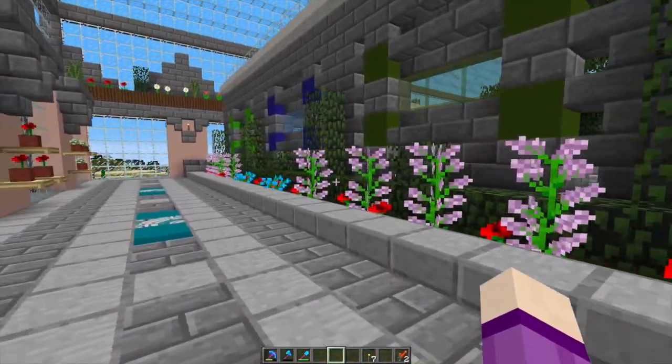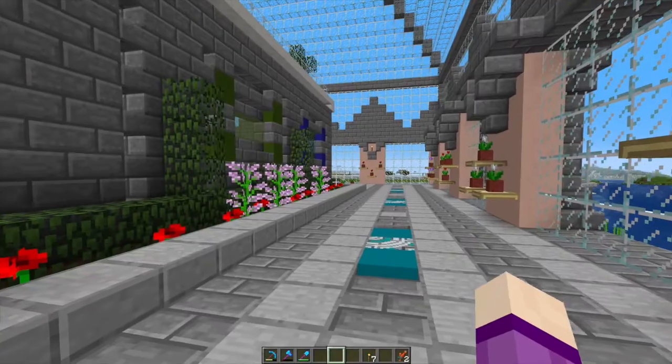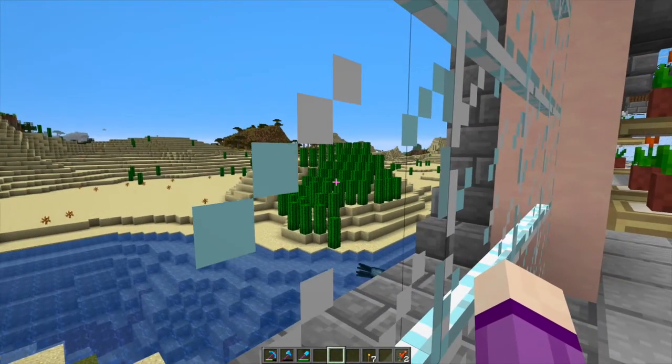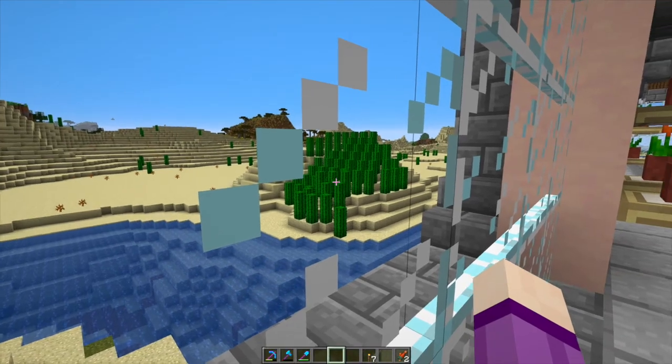There's a walkway thing along here — this is a really good place to fly around. Over there is my attempt to get some of the desert a bit more green.